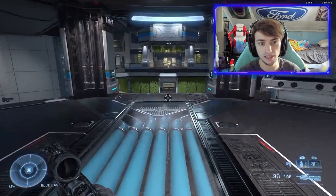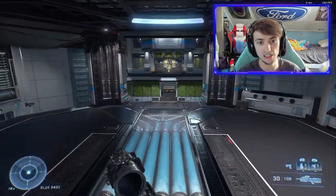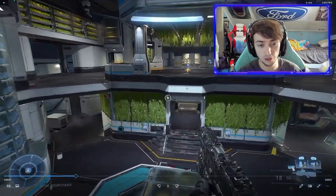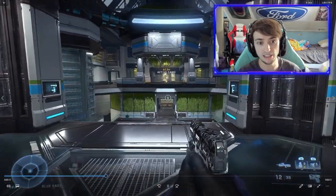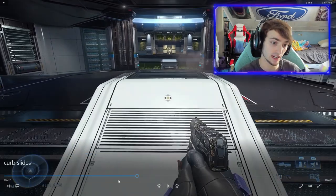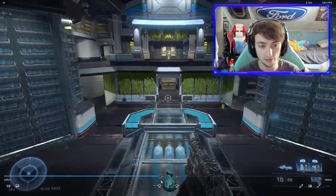Let's look at a curb slide in regular speed and then the same curb slide in slow motion. You'll see you drop off the ledge, you slide, and you go much further than you normally would. I'll also show you a couple of normal slides — one where you slide before the ledge, and one where you slide after you hit the ledge.